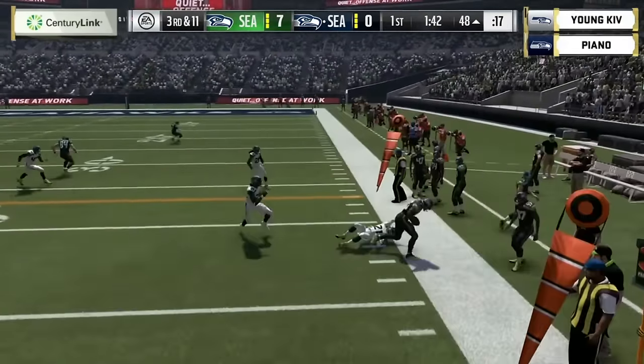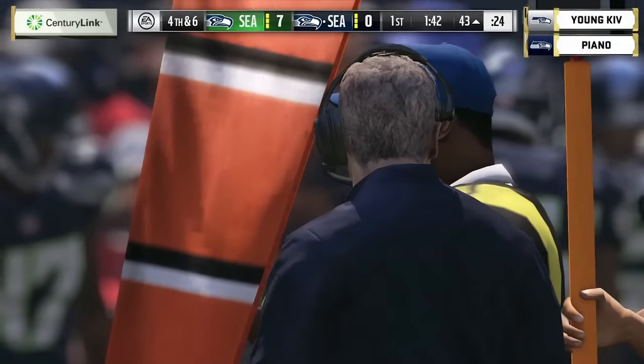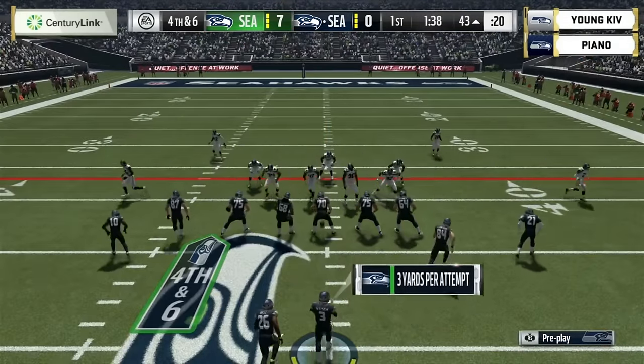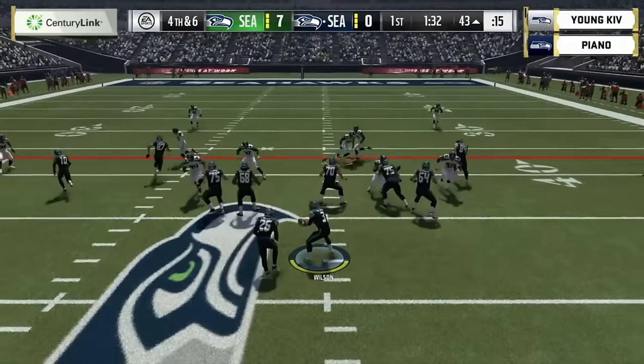Nice little pass there to Le'Veon Bell, who gets out of bounds at the 43. He's moving the ball methodically but he's looking at fourth and six. He's going to go for it. Just want to remind people we're playing Madden five-minute quarters, so you're going to see a lot of fourth-down attempts because you've got fewer possessions to work with.